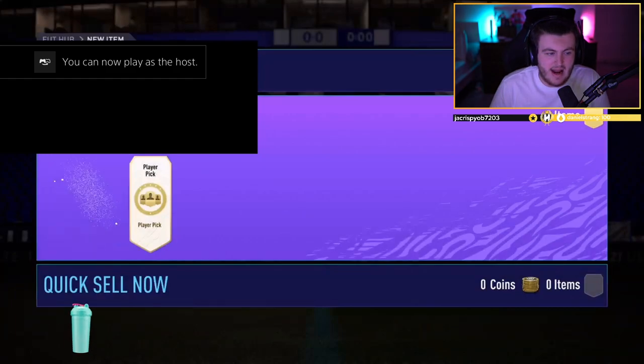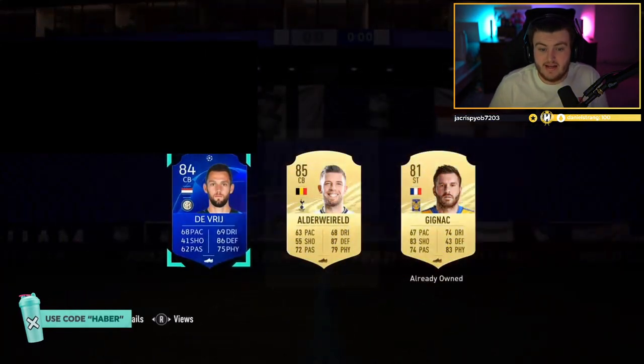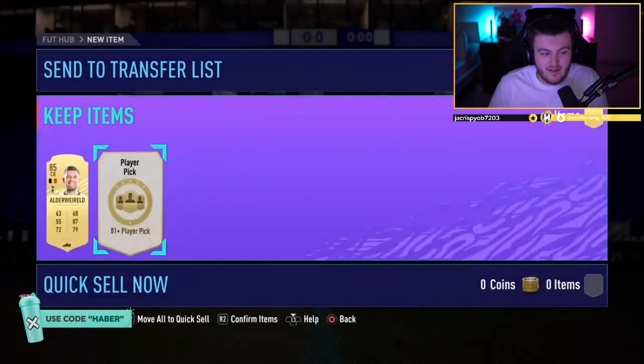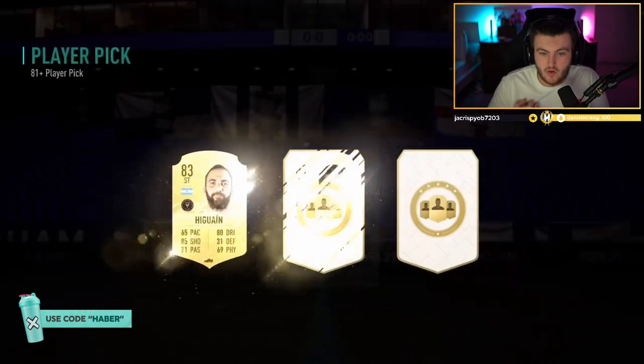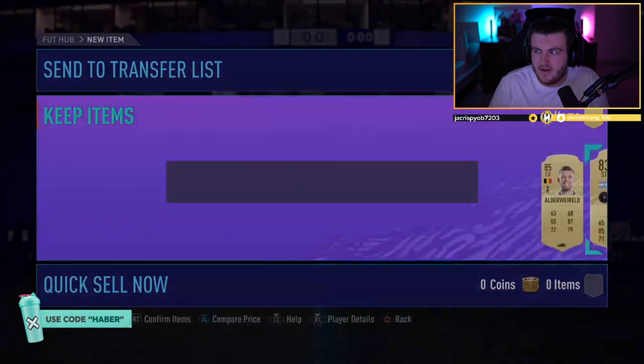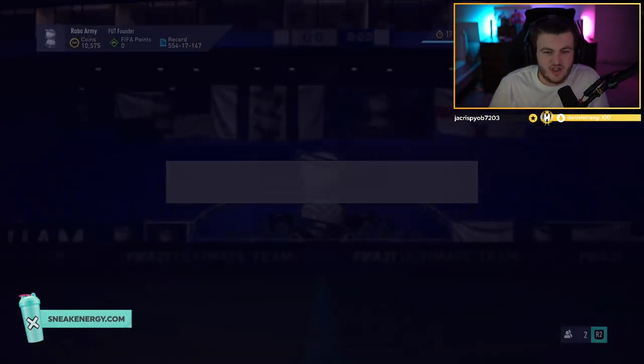We've got Rubik's player picks now, and I think a free ultimate pack. Player pick number one — it's going to be an 85. Not bad. That's decent value, considering these are only five rares and the rest just normal gold non-rares. That's good value. You spent about maybe three or four thousand coins and got back about 20k worth of players. Not too shabby.